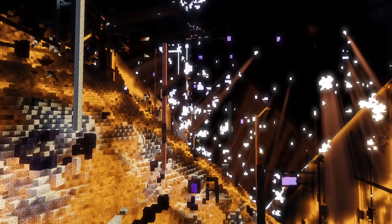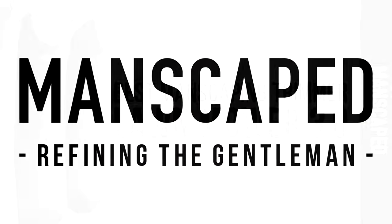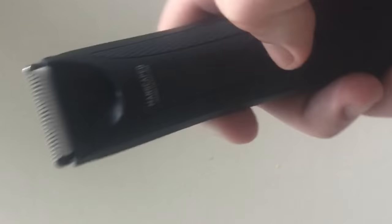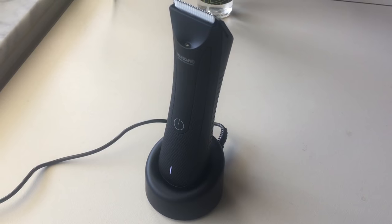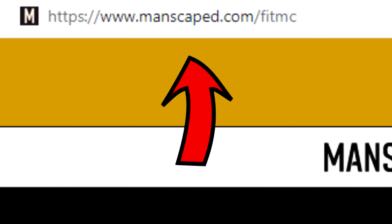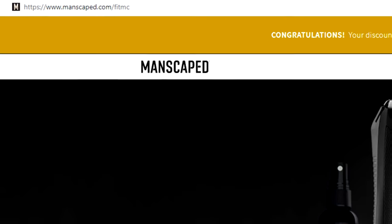Before we get started today, since I've been growing a beard recently, it's appropriate that our sponsor this week is Manscaped. They sent me their new and improved Lawn Mower 3.0, which has a cutting-edge ceramic blade, battery life up to 90 minutes, waterproof technology so I can use it in the shower, and an LED light which makes it easier to see where you're shaving. It's great for any place on your body that has hair. The USB charging stand is portable, sleek, and will fit in any bathroom easily. I was quite impressed with it and never once felt irritation using it. Get 20% off and free shipping at manscaped.com/fitmc.